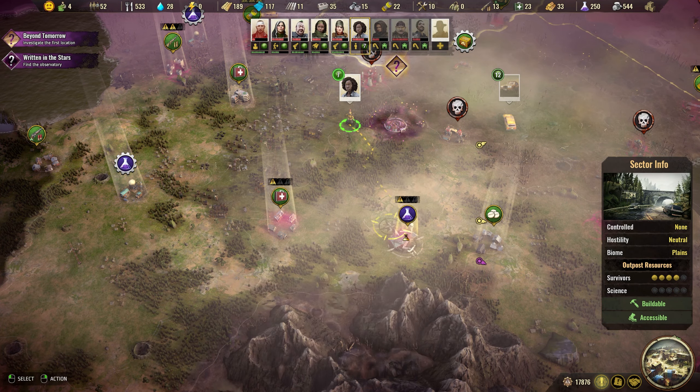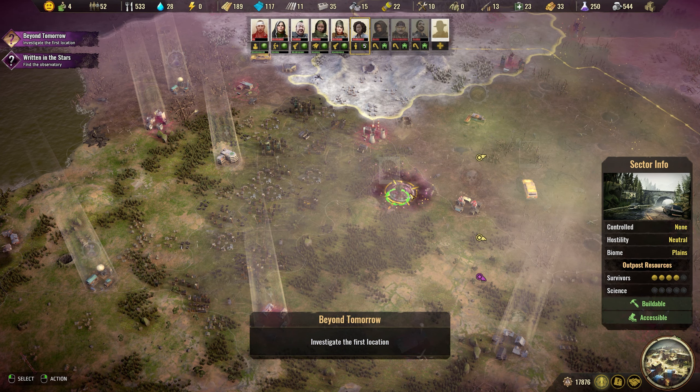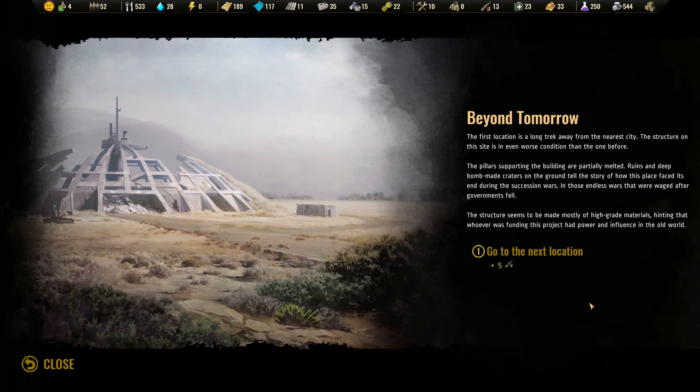We got science. Let's go for the main quest. The first location is a long track away from the nearest city. The structure is in even worse condition than the one before — the pillars are partially melted. Ruins and deep bomb-made craters tell the story of how this place faced its end during the succession wars, those endless wars waged after governments fell. The structure seems to be made mostly of high-grade materials, hinting that whoever funded this project had power and influence in the whole world.